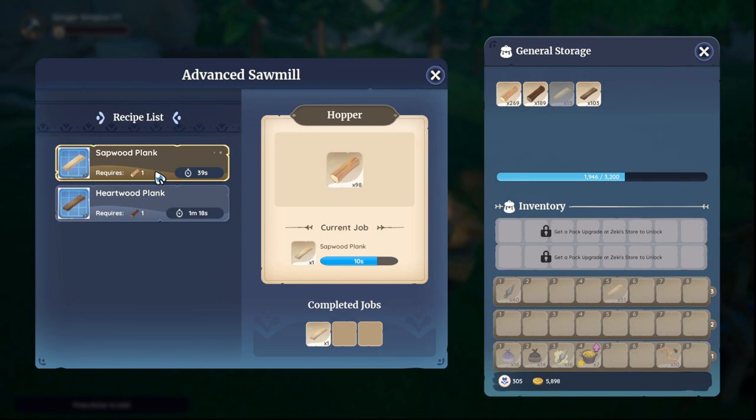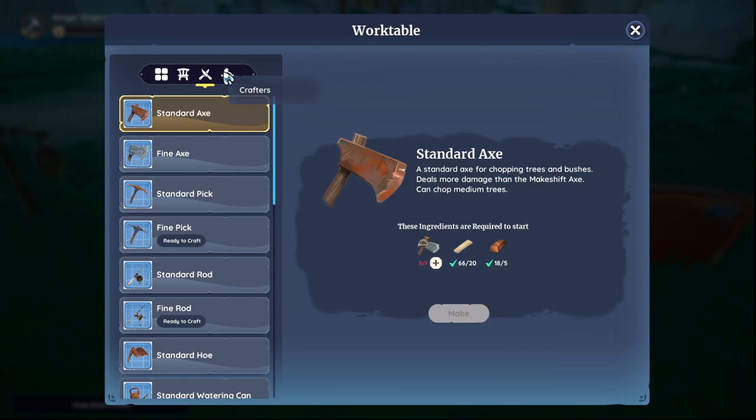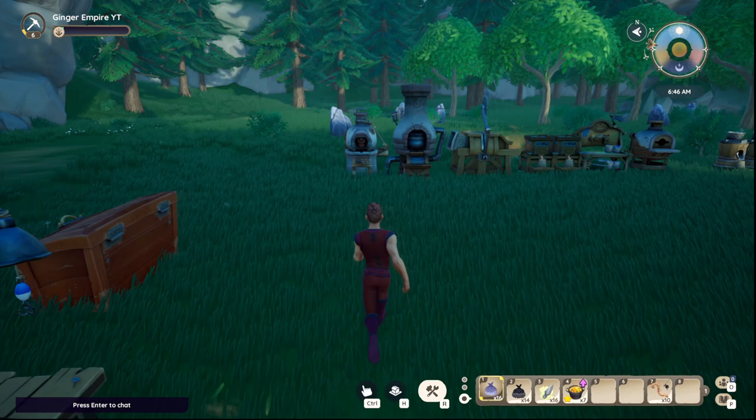Welcome back citizens! Let's talk about the sawmills. You can see here we have an advanced sawmill running and there's also a basic sawmill which we upgraded from already. The basic sawmill is very simple to craft, with the heavy sawmill costing a little bit more. You get these from Asura as you level up forging.